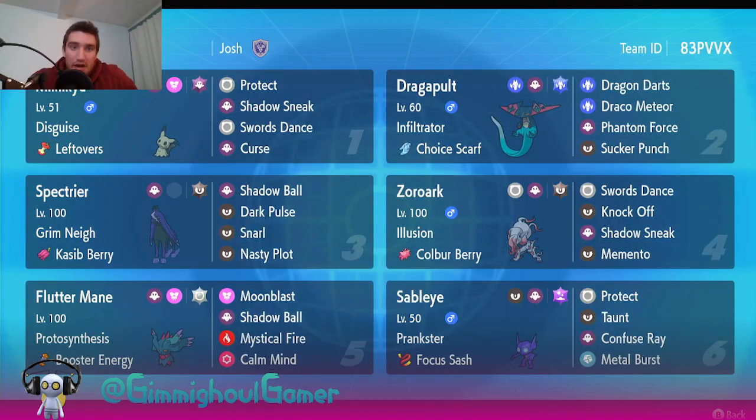We have Terra Normal on the Fluttermane so we can set up against Golden Goal or other Fluttermane, getting Calm Minds up against other Special-attacking Ghost-type Pokémon - that should be pretty solid. I also have a mixed set on the Mimikyu, which is interesting. We can go Swords Dance and try to sweep with Shadow Sneak, or we can drop Curses and stall with Curse and Protect. Protect lets us bait out Tera types and scout what they're running.